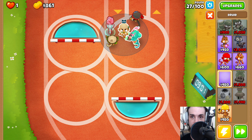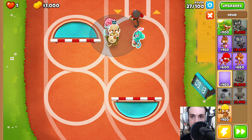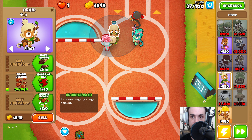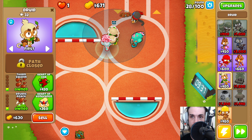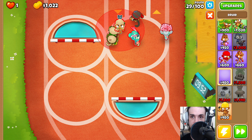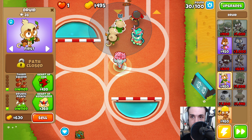At this point, we can start placing down our Druids. Our first Druid's going to go over here, and we're going to get the Thorn Swarm and Druidic Reach. Then we're going to place down one more Druid and get the Thorn Swarm and Druidic Reach on this one as well.